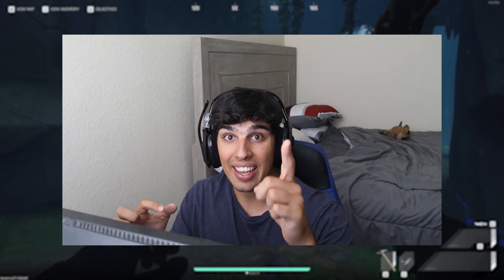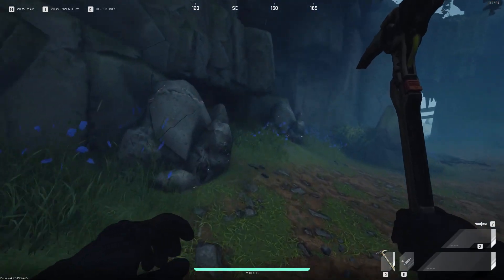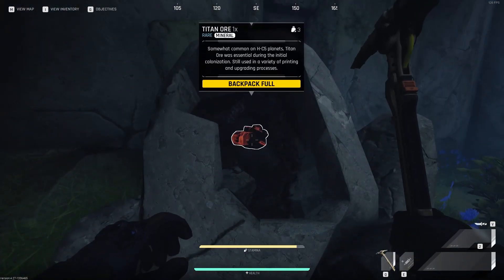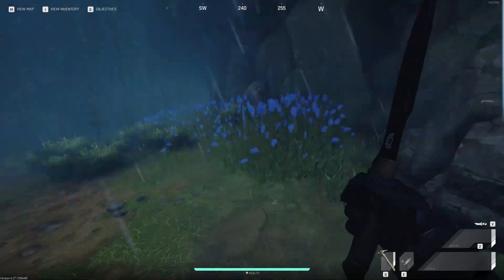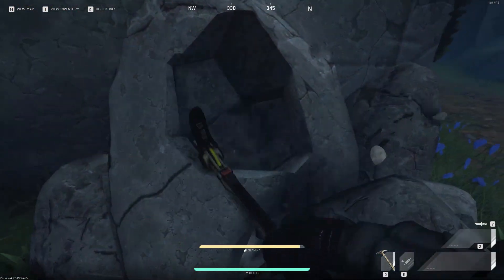This second method is extremely viable and easily one of the best methods if you have a certain thing I'm going to show you. Titan ore is extremely valuable — if you find titan ore, not brittle titan ore, titan ore, it's fairly common. You can probably get one in every two nodes, and they sell for 800 K marks each. So if you get a stack of 10, that's eight grand right there.